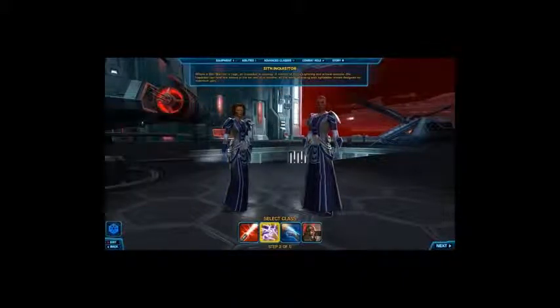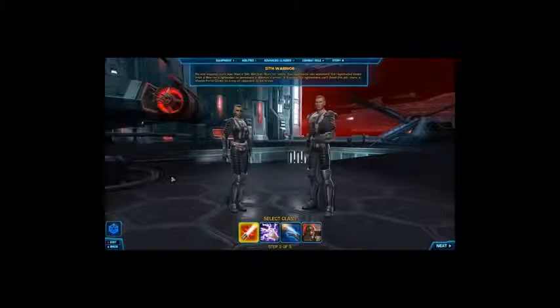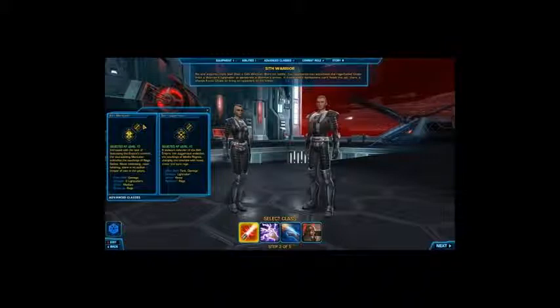You've got a Darth Maul sort of character you can make — that would be a Sith Warrior. It's fairly straightforward: lightsaber attacks and lots of damage. The advanced classes are Sith Marauder, basically dual wielding — if you want to dual-wield lightsabers and so on, you can see here you'll focus more on damage. Class role is damage and you get to hold two lightsabers.